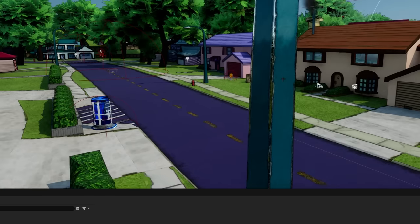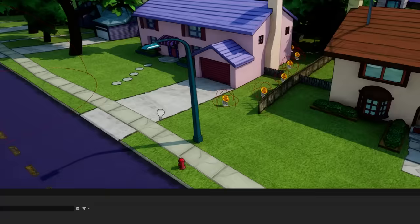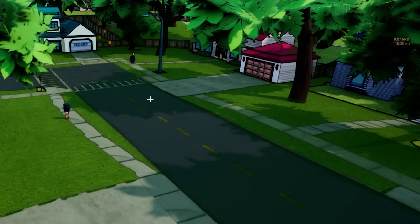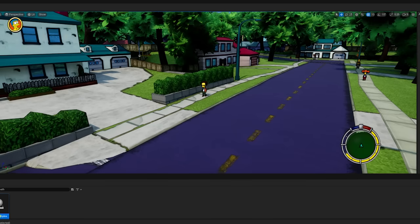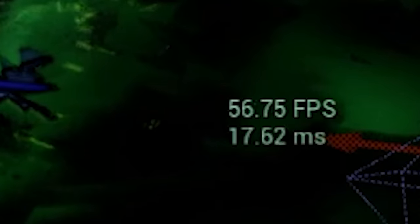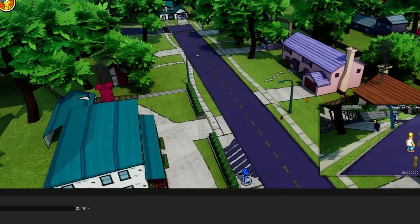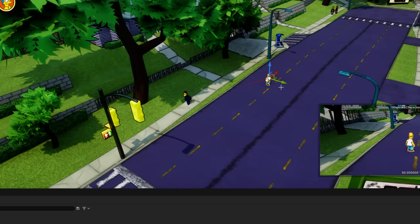Before vehicle AI, one more thing: the pedestrian system from episode 2 has the same issue as the street lights — we only want to spawn pedestrians near where the player is. Without the zone system we're getting about 10 FPS with pedestrians spawned into the entire world. With the new zone system, pedestrians only spawn in Homer's current zone, and they despawn when Homer leaves. So cool!